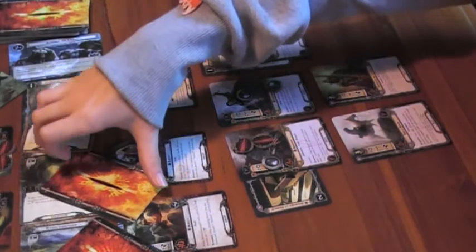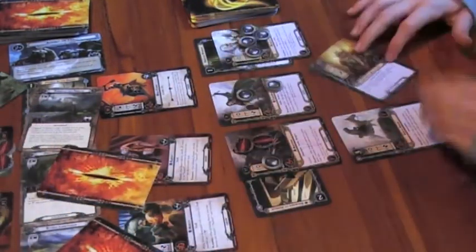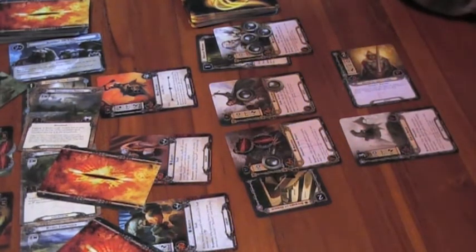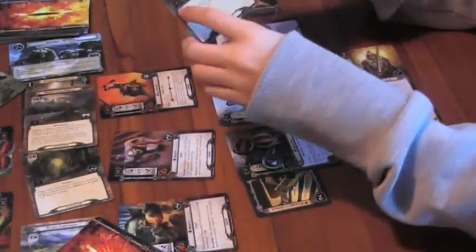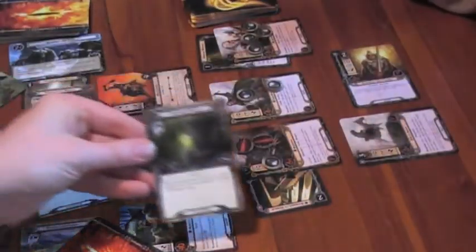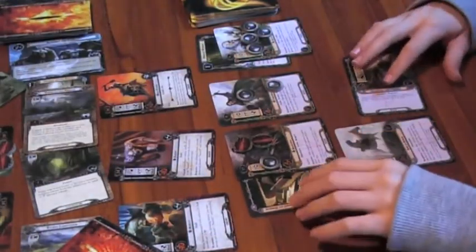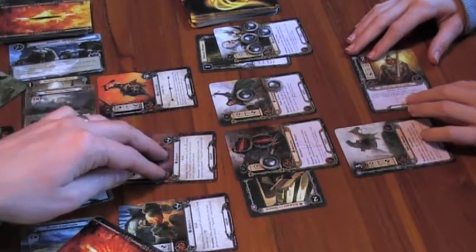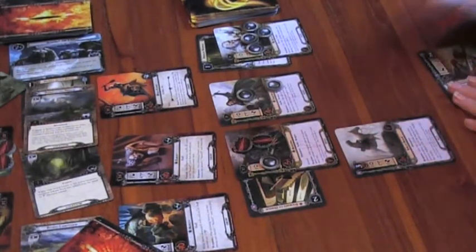Let's do Rupert's attack. I'll declare a defender — I'm defending with Scarlet's sister. Reveal the shadow card — just the one. Resolve shadow effect: nothing. Determine combat damage: Rupert's attack is four, plus one from boost armor makes it five. Defence is zero — the defender is dead.